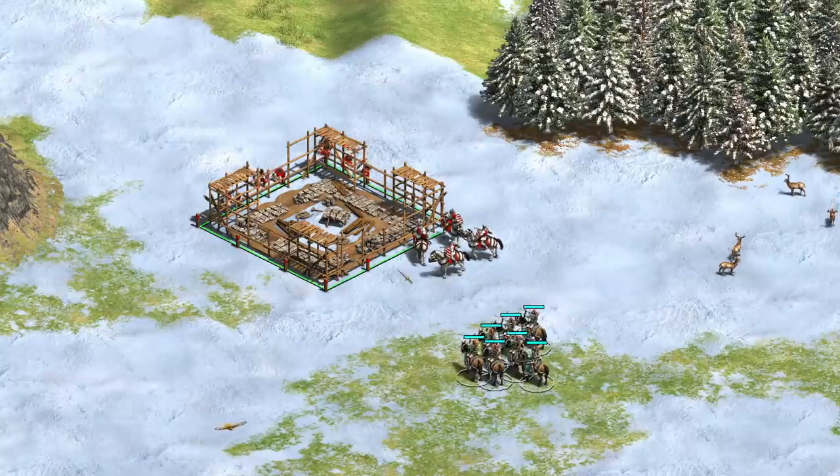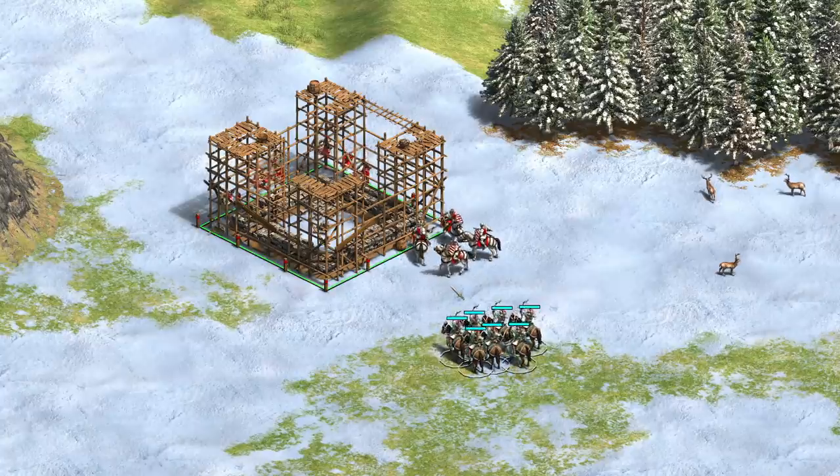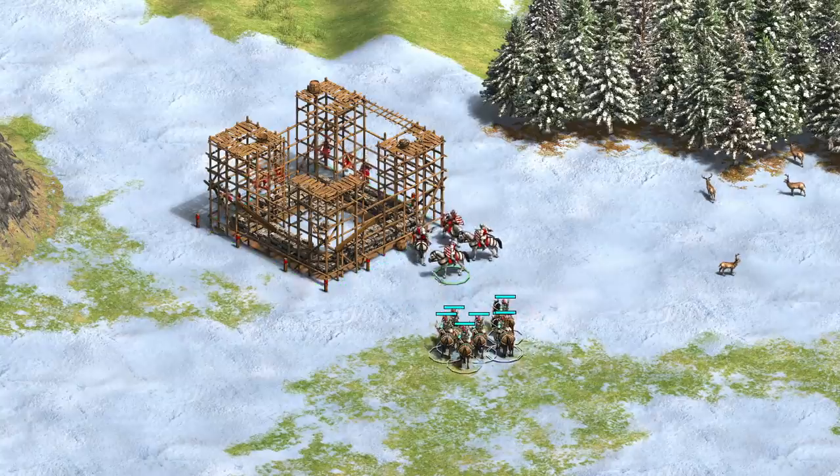Units that aren't obstructed by the foundation — even units in front of the building — can be difficult to select as well. I did some investigation, and in this video I'll explain what's going on and why it's so darn difficult to click around foundations.